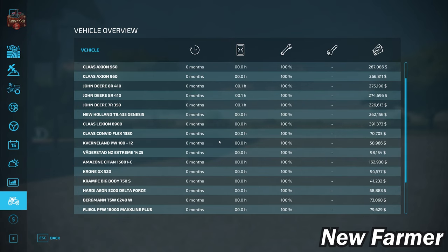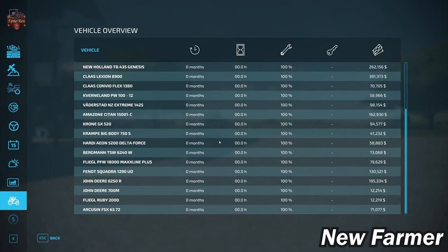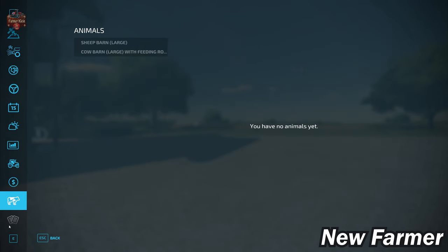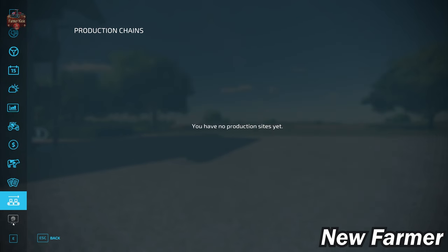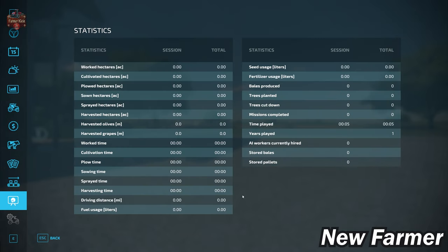With respect to our starting fleet, we start out with a decent amount of starting equipment and it is all owned — none of it is leased. We do have a sheep barn and a cow barn over at the animal farm, but we don't have any animals at those two areas. We do have contracts available on this map, and we do not own any production chains. Sadly, we do not have any collectibles.